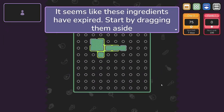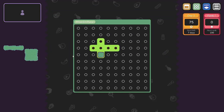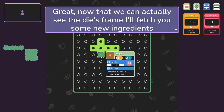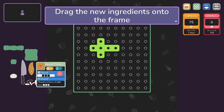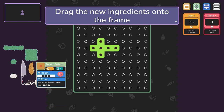It seems like these ingredients have expired. Start by dragging them aside. Expired ingredients — die, die, die. Now that you see the die's frame, it'll fetch you some new ingredients. Drag the new ingredients onto the frame. That looks like a sweet potato, mushroom, rice. Can I rotate? It's looking like no. Okay, I can do this.